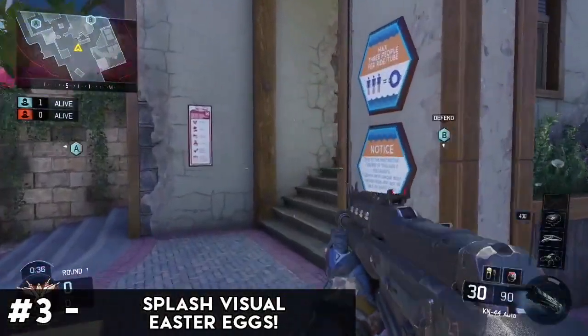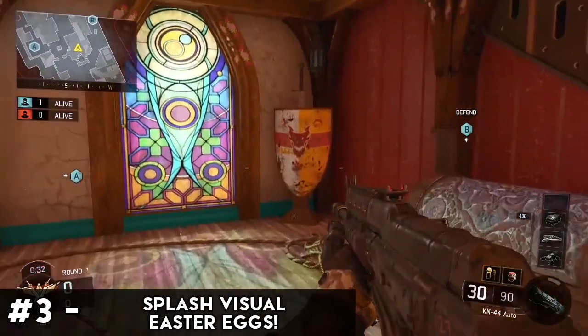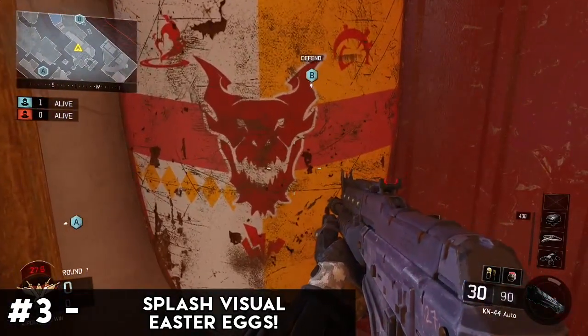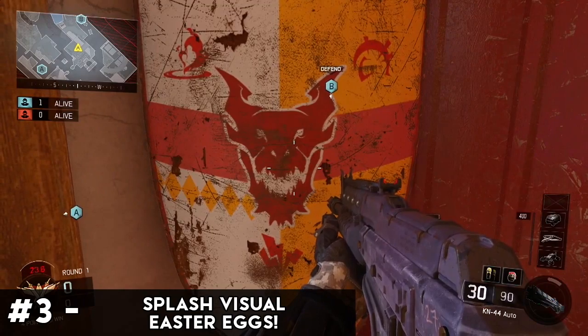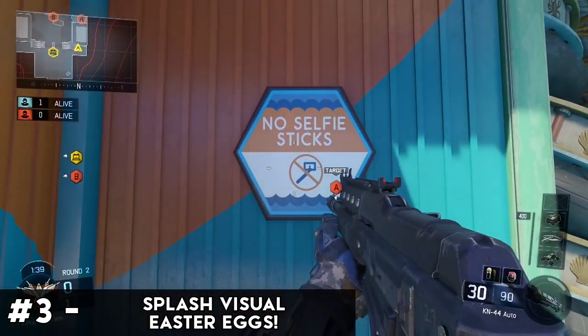Making a splash into number 3, here are some visual easter eggs on the map Splash — see what I did there? If you look closely on a shield on the map you can see the dragon logo from the zombies map Der Eisendrache. It looks extremely similar to the one seen in the trailer. Oh and here's a bonus — there's a sign that says 'no selfies'. It's rather funny.